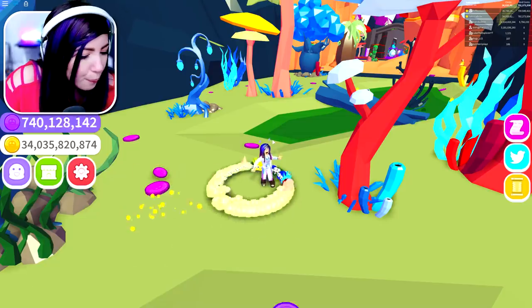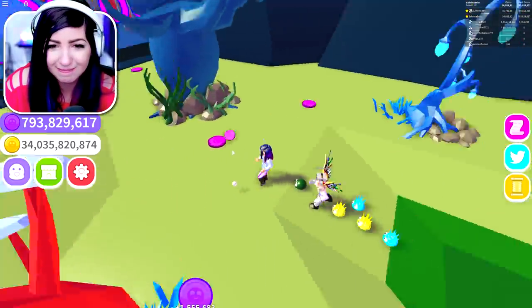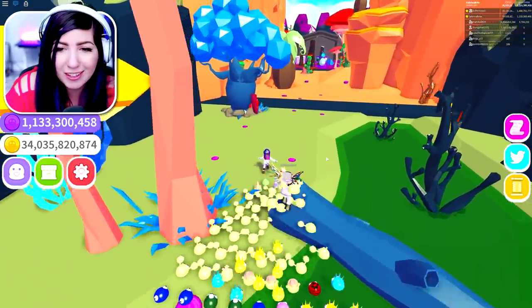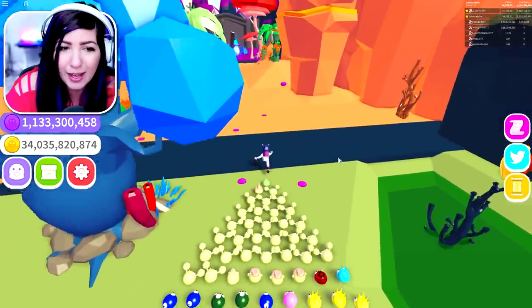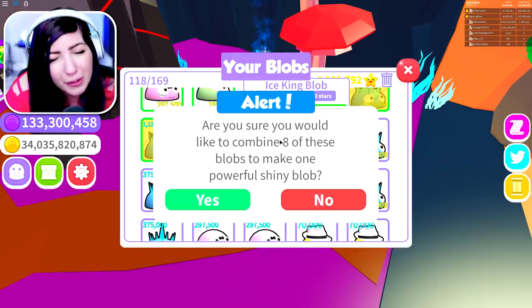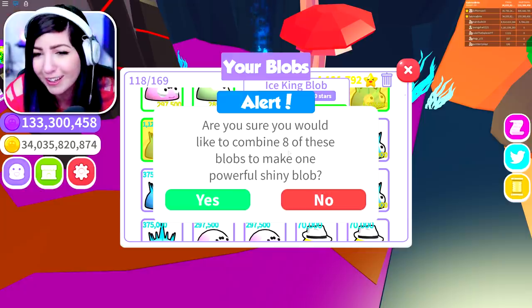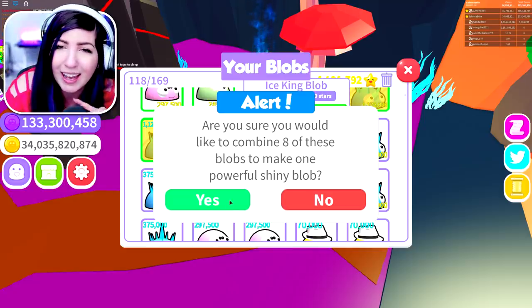If we can get a chest to spawn in here, we'll be void coin. So we got lucky — a chest did spawn. We just broke it and now I have 1.1 billion. You need eight to make shiny, so that means you need 8 billion void coins to get enough to make one more shiny so we can make radioactive. So after this I'm going to have to save up.